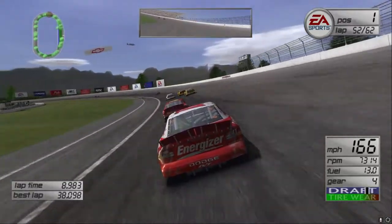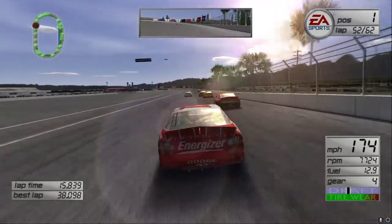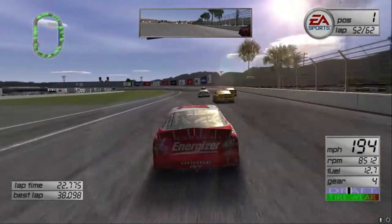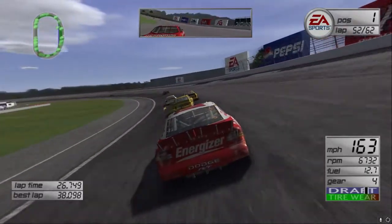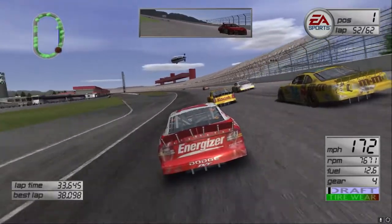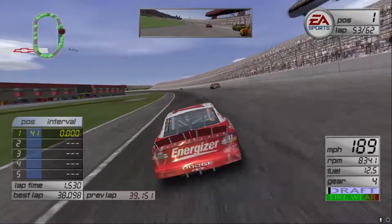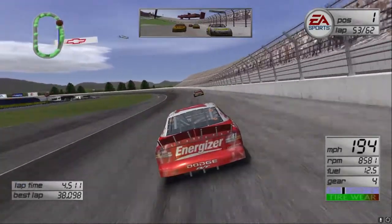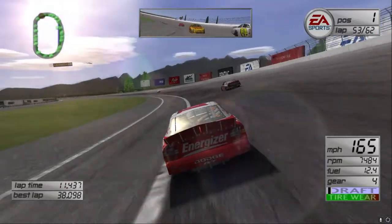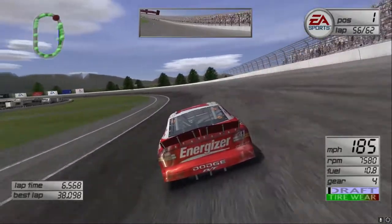Coming up on a little pack here — about four cars. We have 10 laps to go in this race. We've got Elliott Sadler right here. To be honest, I've got such a lead right now I could probably not try to lap these guys, but I'm gonna lap them anyway. I'm not going to force the issue — I'm not gonna poke my nose on the inside where there's barely a gap. Just like that, we got past that pack. Nine laps to go, counting down the laps, waiting for this race to end.